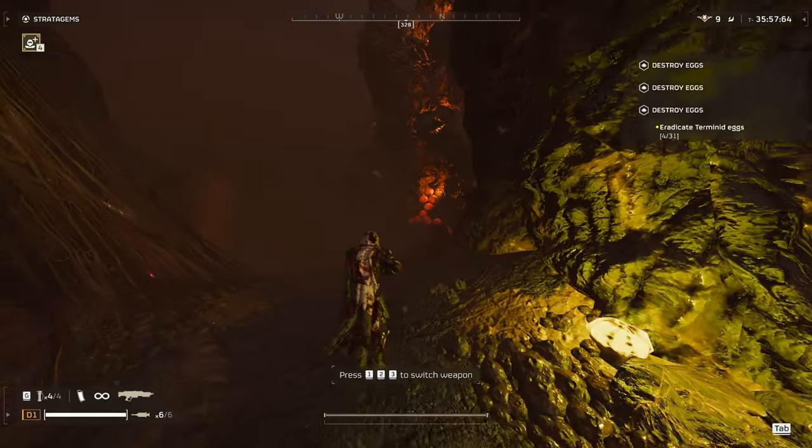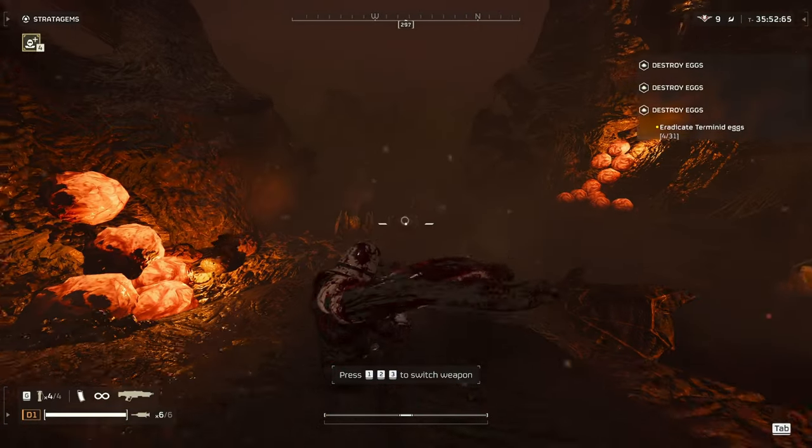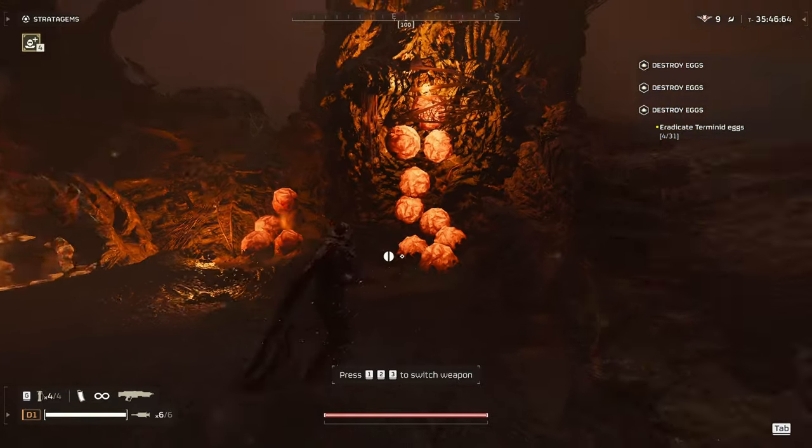Next up we have Terminid structures, and just like the Automaton structures, there's not much you can actually destroy with the Blitzer — not even the bug eggs for some reason. So I'm going to call this a fail.